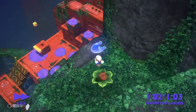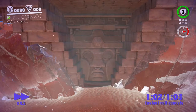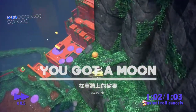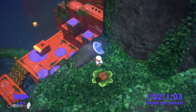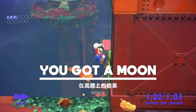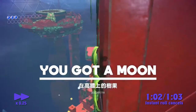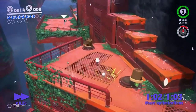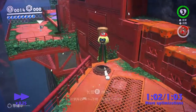Instant roll cancels are quite complex and might be new to you if you have never run other categories that use them. The concept itself is simple: you ground pound, roll and roll cancel. The hard part is to do both of these tags instantly after one another. To do that, you want to make use of both cap throw buttons and one of the jump buttons. Try to roll your thumb from X over to Y and B, or from Y over to X and A. When you capture the uproot, shake while still being in the air. Don't press B or A while doing so though — the uproot will extend its legs no matter what. You don't have to wait until you land on the ground. To jump, just press the B or A button once.